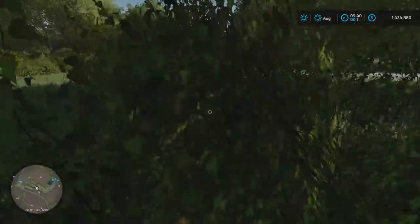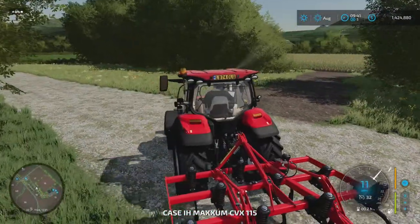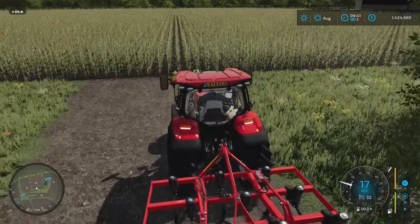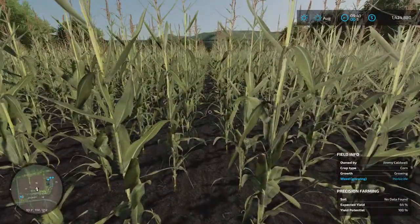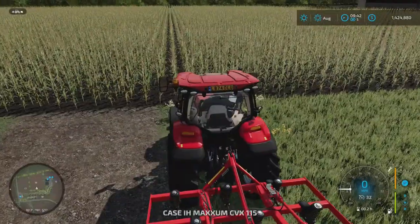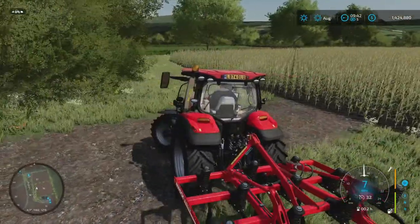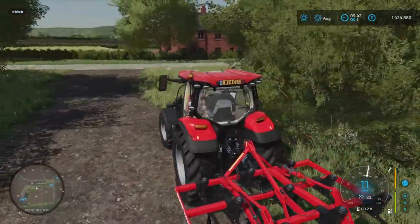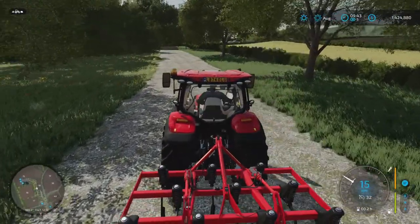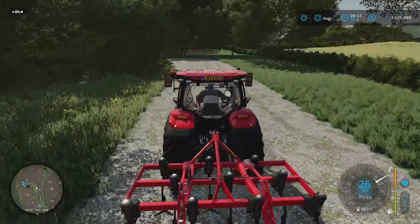I'm thinking about buying this sorghum field as well, and then probably field 17 with soybeans that I showed at the beginning. Field 16 has corn on it — there's nothing to say we couldn't get a corn header for the harvester, but that's not something we have right now. So to start, let's just get fields 15 and 18, and you guys can tell me what you think about the corn field or soybean field.